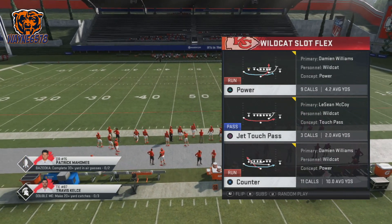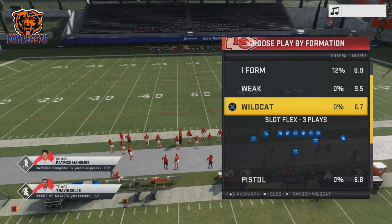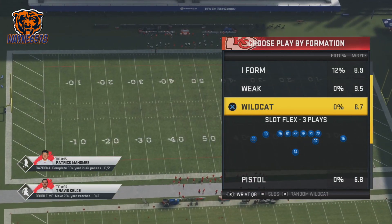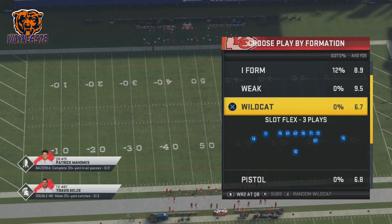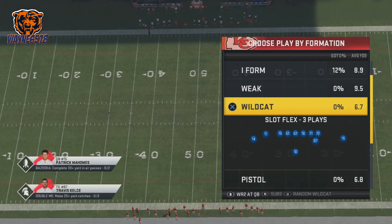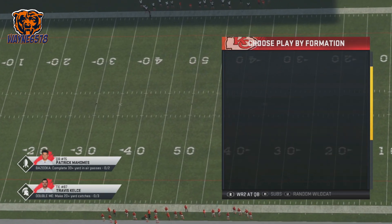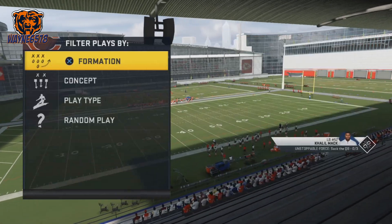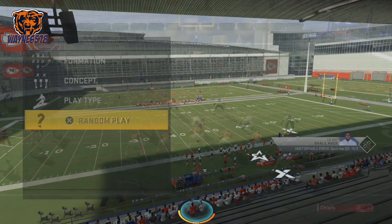Now, if you have Tyreek Hill in the second Wild receiver slot, you just go to your different packages and you can cycle until you get Tyreek Hill in that quarterback position. Once you have him in the quarterback position, we are going to go over the power first against random defenses.